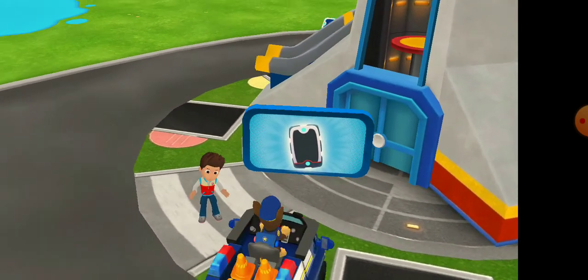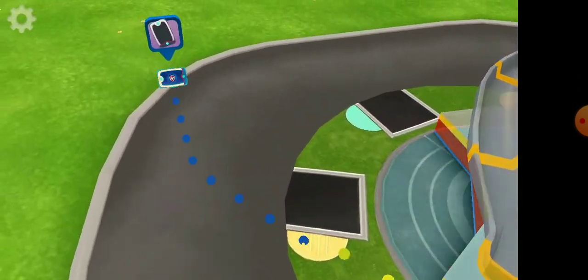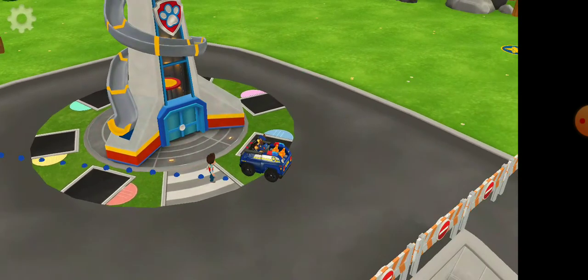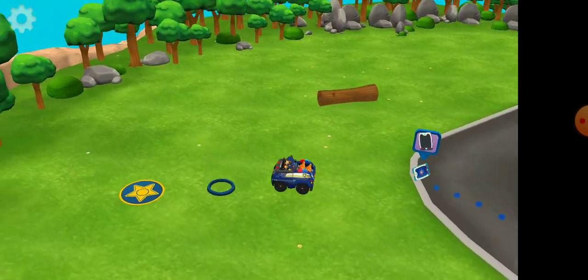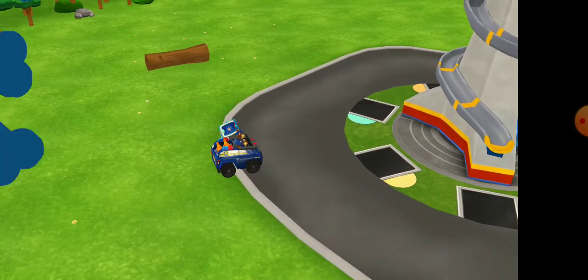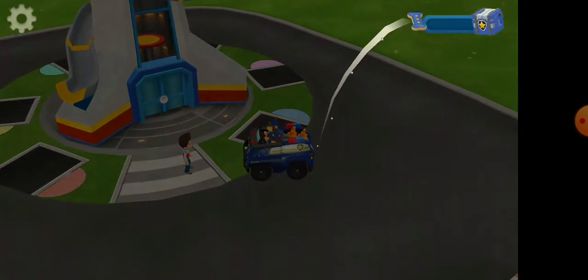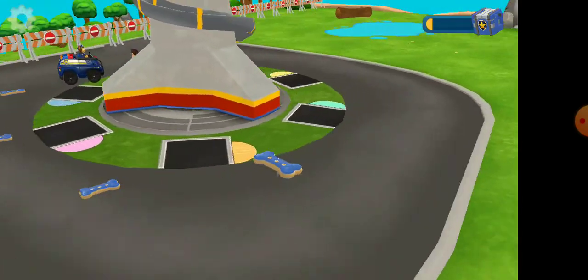I'm glad you're here, Chase. I've lost my pup pad somewhere around the lookout. Can you help me? Nice! Perfect! Now drive to the pup pad! Wrong way, Chase! Follow the line to find my pup pad! You did it! Thanks, Chase! Have some pup treats! Collect enough pup treats and you'll win a prize! There are a few more around the lookout. Go get them!